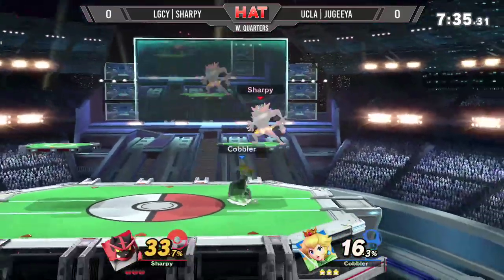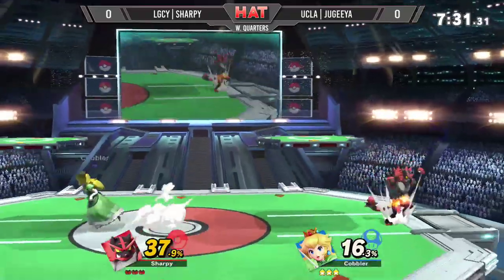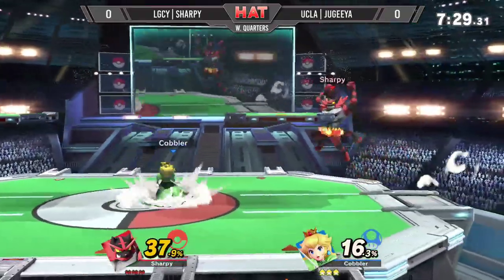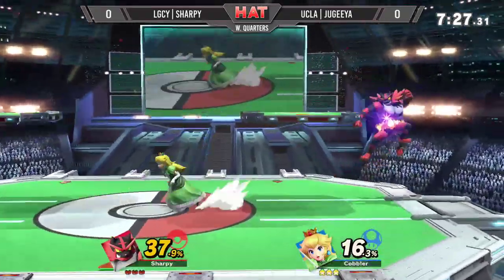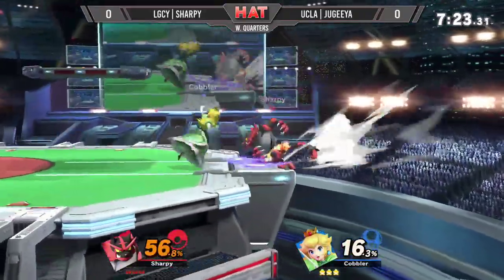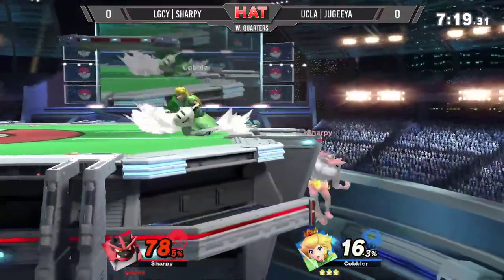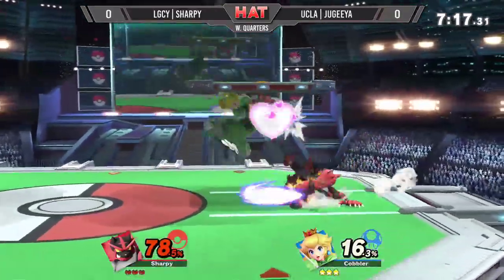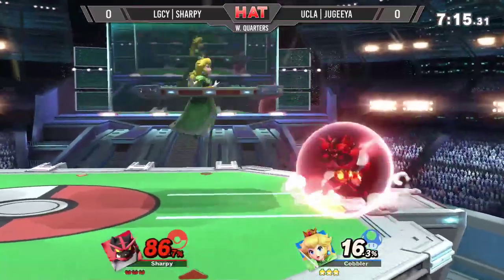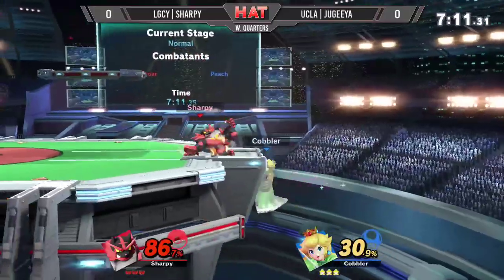There's a dash attack. Down tilt looking for an opening — both players are going to fish for an opening with down tilt. Oh, fair — presenting yourself with an early opportunity. Down tilt, fair again. Sorry, he's being pressed in the corner right now. Is he able to get out? Tia right now is saying the better are these aerial exchanges in advantage.